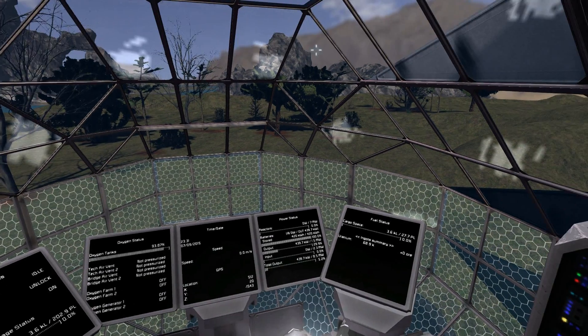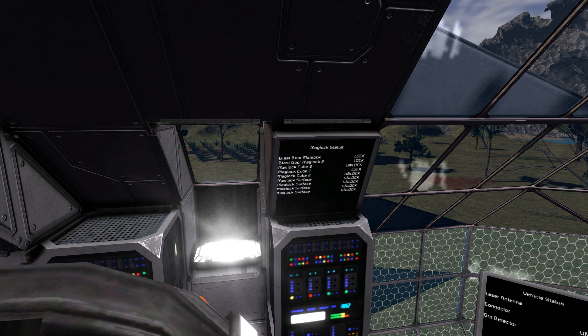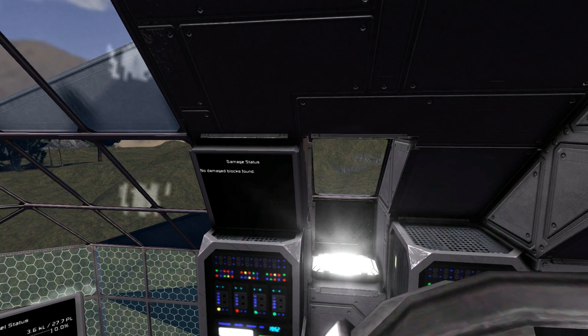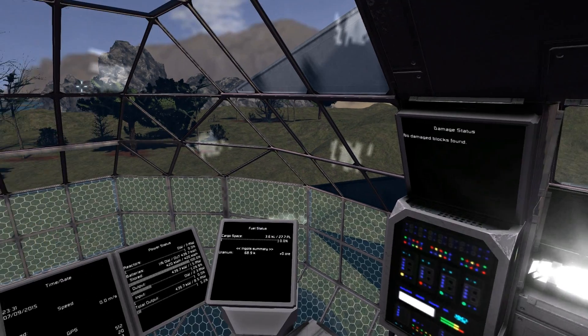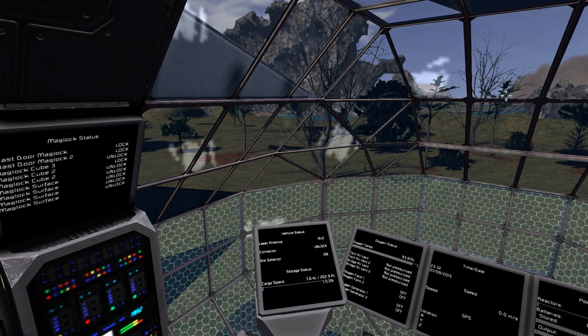Power status and fuel status. To the left, we have the maglock status, and as you can see, the ground locks are unlocked. I'll lock them in a second to show you the updates in real time. And over here is the damage status, so you run into a mountain or something, and it'll automatically update.